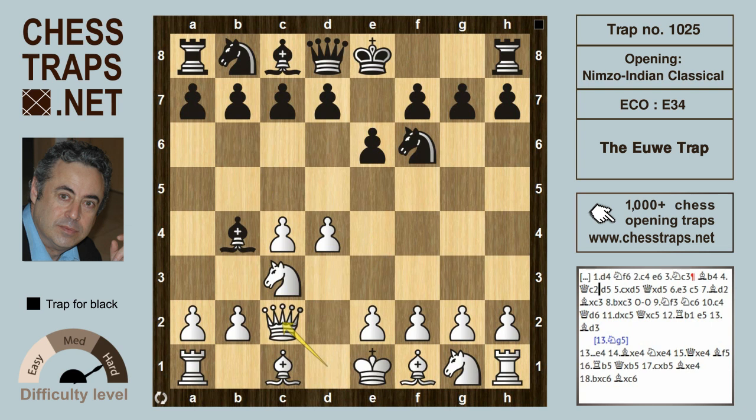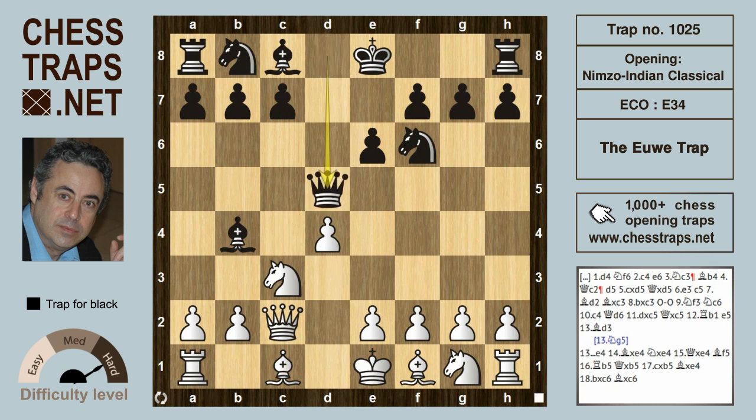Queen c2 is the classical variation, and in this position the move d5 has been played by Kasparov, Kramnik, and Carlson, even though castles and c5 seem to be a little bit more popular. After d5, white takes on d5, drawing the queen into the center so she might get harassed, but first e3 solidifies the center and defends the pawn on d4.